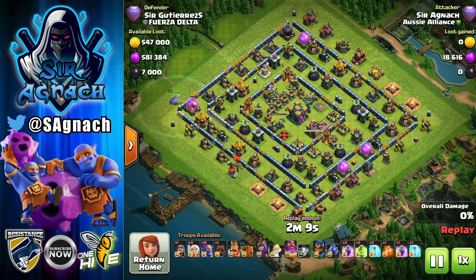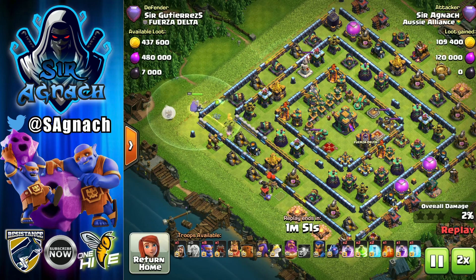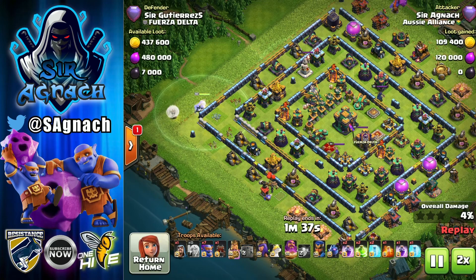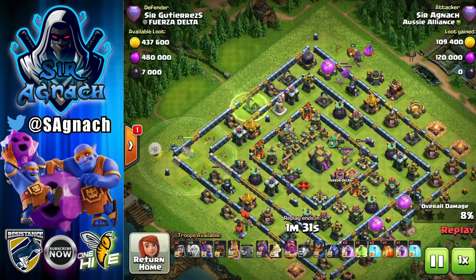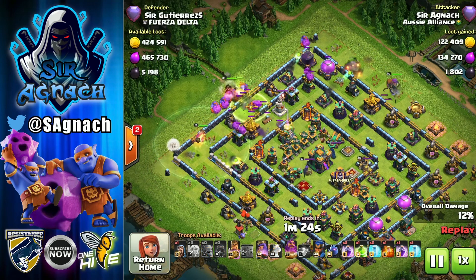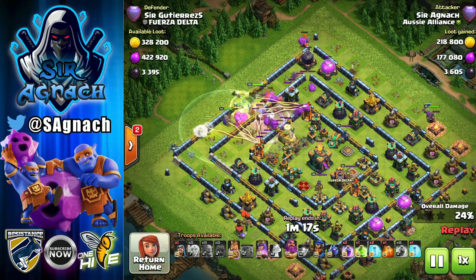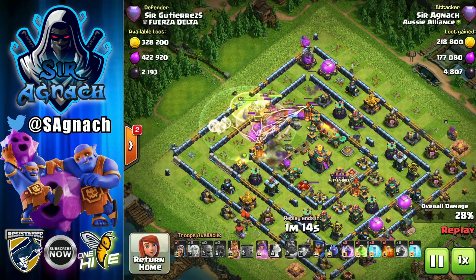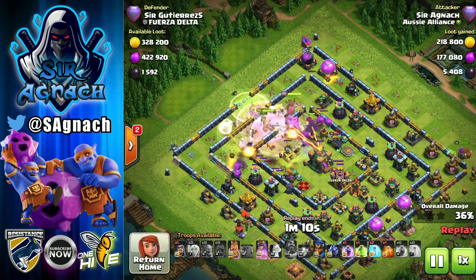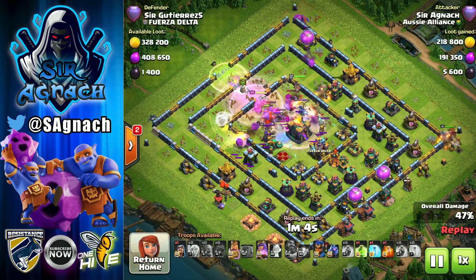Here's the second attack against Sir Gutierrez of Fuerza Delta. We start with a warden walk at nine o'clock to clear some buildings and create a funnel. Same approach: warden on one side, king and super bowler on the other side for the funnel. I put the first jump down to make sure everything moves in the right direction and doesn't start walking around.